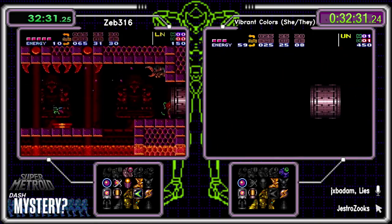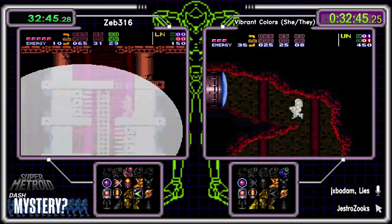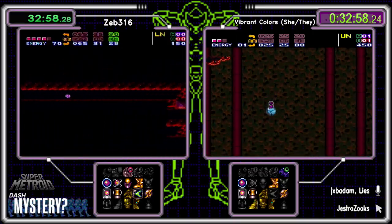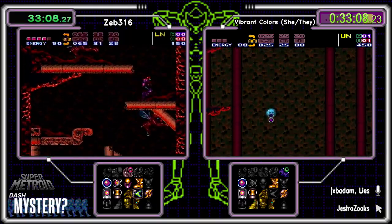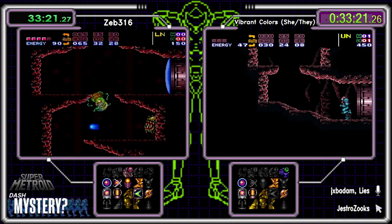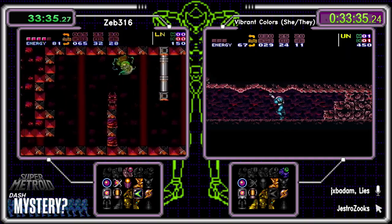Colors heads back up. She has no way to get out of Croc Escape — High Jump doesn't do it without Speed. Morph Ball Bombs can IBJ but it'll be tight. Colors is realizing she missed a major in Ice — she'll check that, find Spring Ball, and that could be a moat item if she knows the bounce ball trick. We'll see what happens. Colors doing a great job managing resources to survive without Varia Suit.